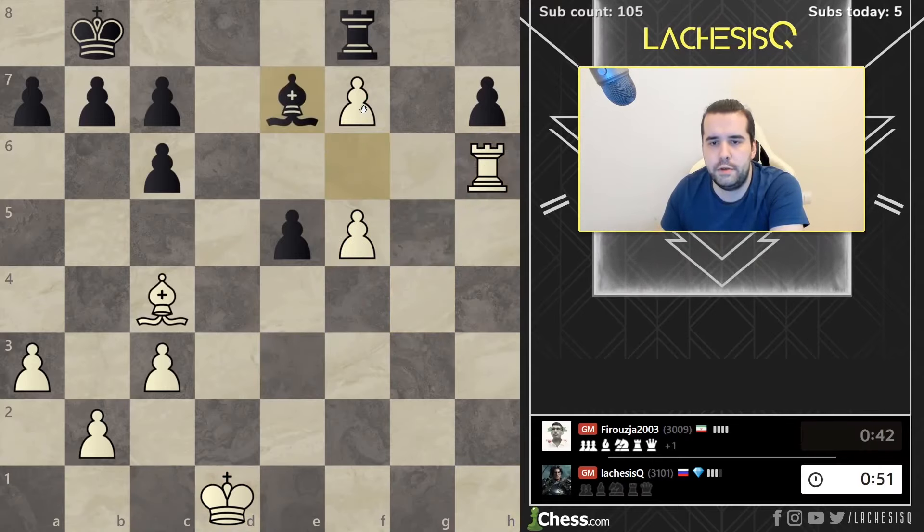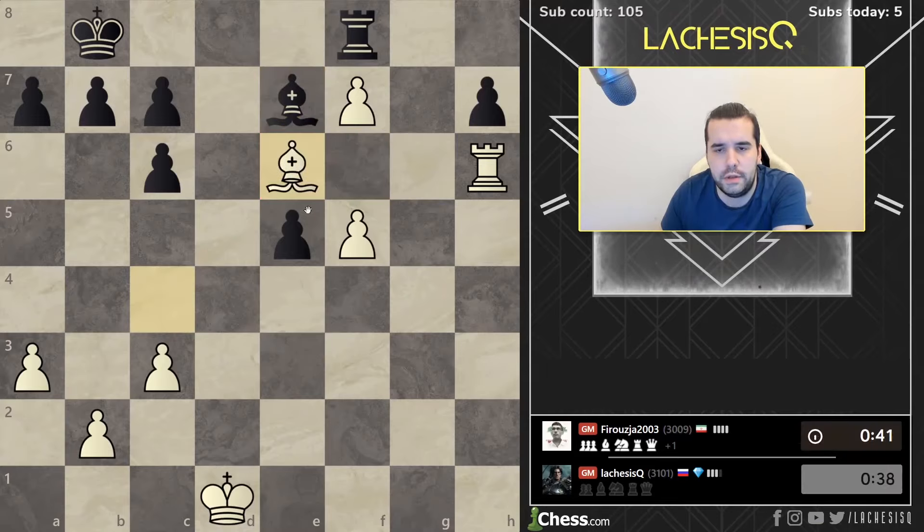With such a pawn, I don't think he can fight for the draw. I can also play rook e6, rook f7, then f6. This is, I think, the suboptimal way to convert. So let's just cut down his king so it never helps him.